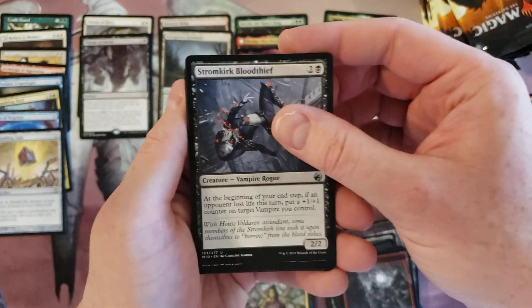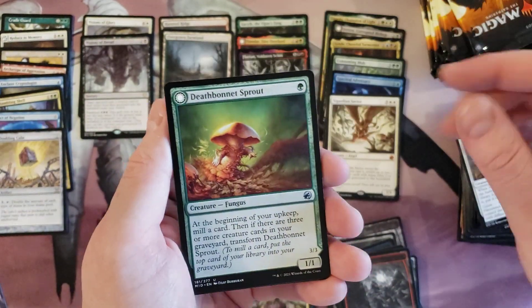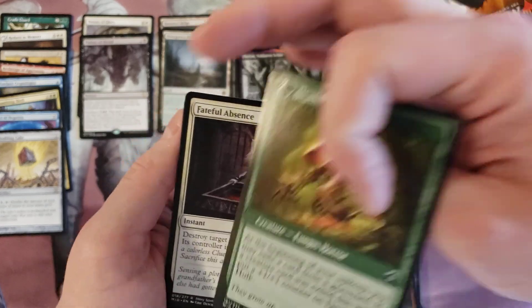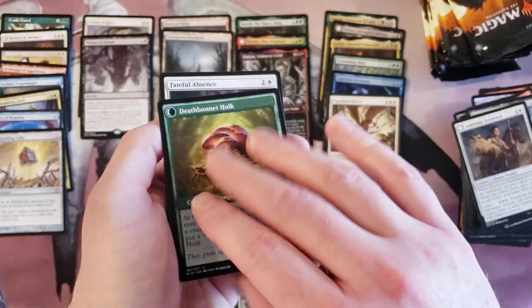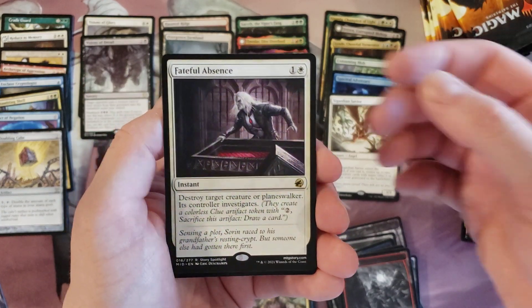Ambush Blood Thief, random commons, Farmhand, Sprout — which I think is funny it turns into that. Faithful Absence, and there's Sorin.